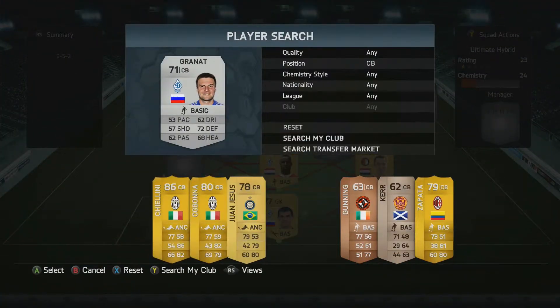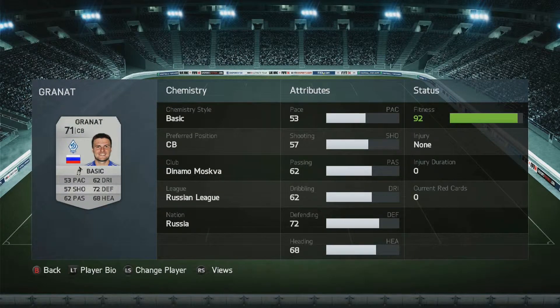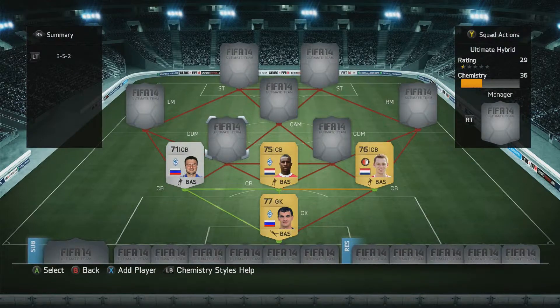The other centre-back we've got is Granat. 53 pace — you're thinking surely, Jamie, this is too slow. Bollocks. This guy is one of the strongest players I've ever used. He's listed at 6 foot but he feels like at least 6 foot 4. Such a threat in the air on corners. I don't know how, but with 53 pace he should just be falling over as strikers run past him — but he's so good, so strong. 150 coins — I've got him for a bargain every day of the week.